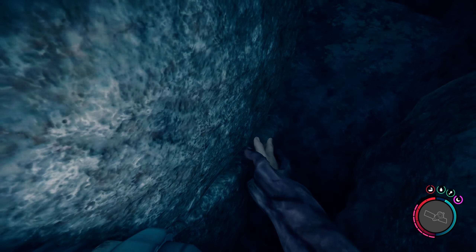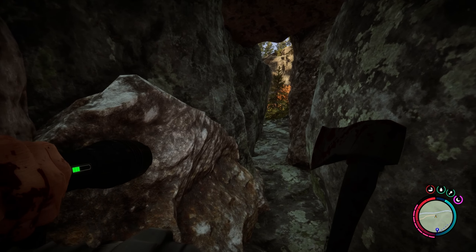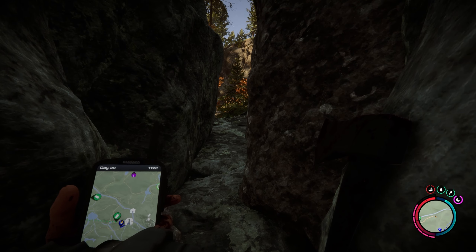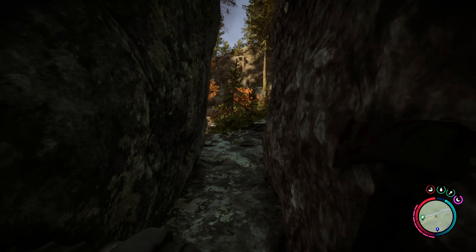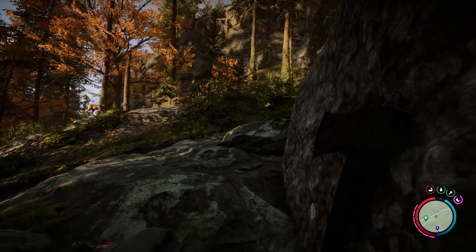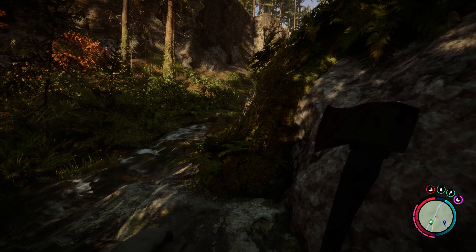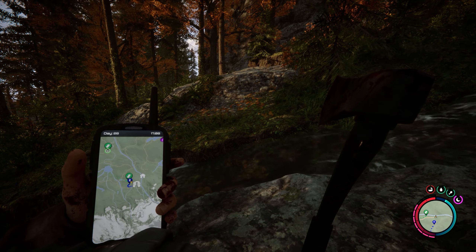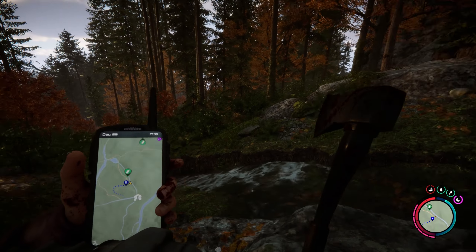We've bumped into more babies, but you can just avoid them and walk through and get out. And we've got the shovel! We've got the shovel. We've got the rope gun. Yes! We've placed ourselves on the map. Now we can continue with the story as well.